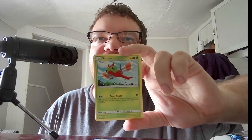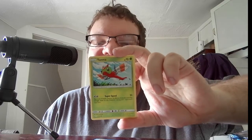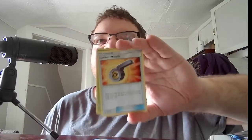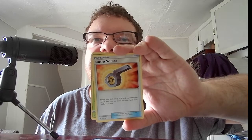Next we have the Sun and Moon Ultra Prism with Giratina on it. We have Basic Weasel. Basic Yanma, HP 70, Grass. Super Speed, 20. Fluke — if heads, prevent all damage and effects of attacks done to this Pokemon during your opponent's next turn. And then the last card is the Trainer Item Looker Whistle — search your deck for the two cards named Looker, reveal them, put them into your hand, then shuffle your deck. That Looker Whistle could be useful if you have a bunch of those cards.